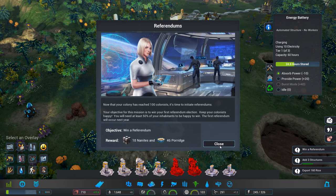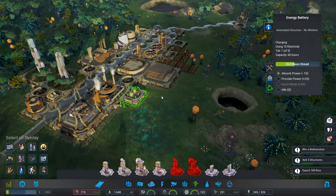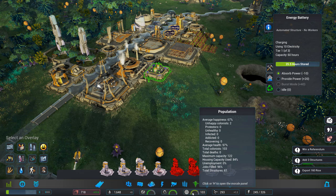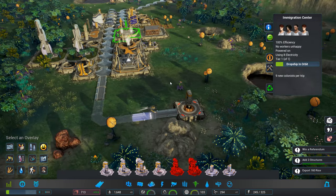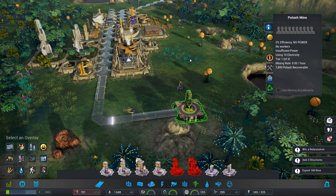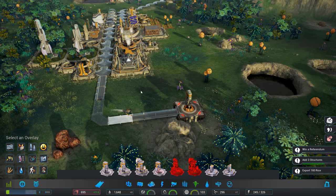Interesting — we're in a referendum. So I think basically we just need to keep people happy. Let's have a look. Unemployment 0%, jobs filled 96%. We haven't had as many colonists coming in — I don't know whether they age and die after a certain amount of time, whether that's how it works or not.